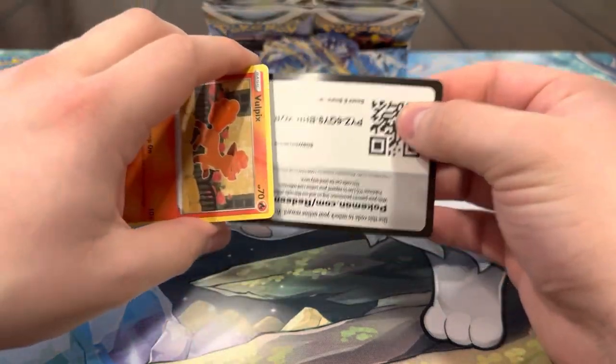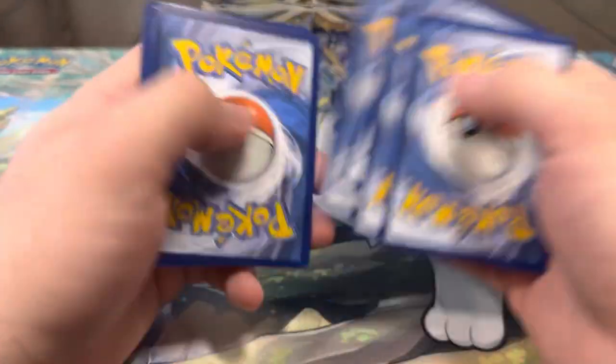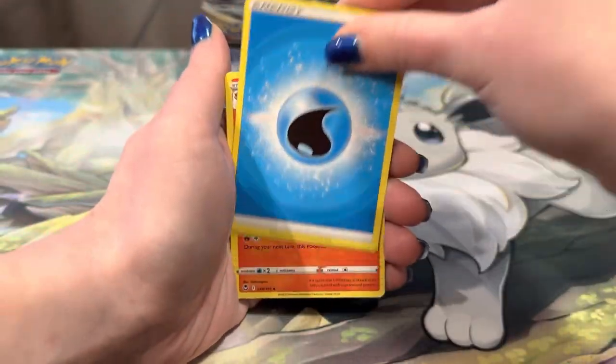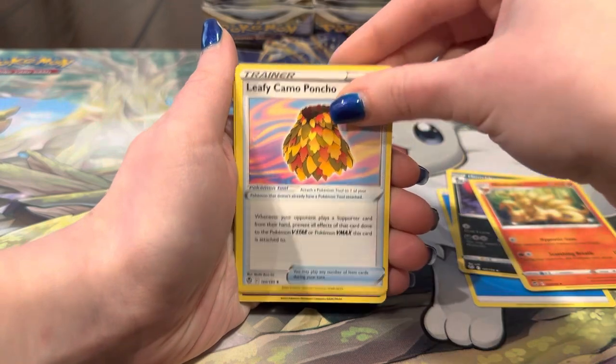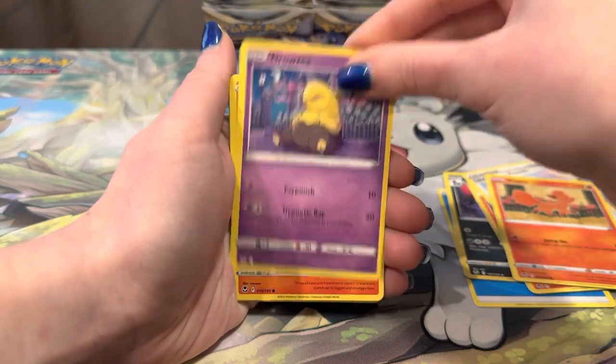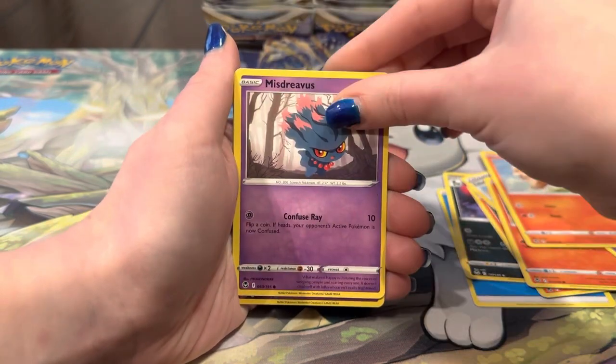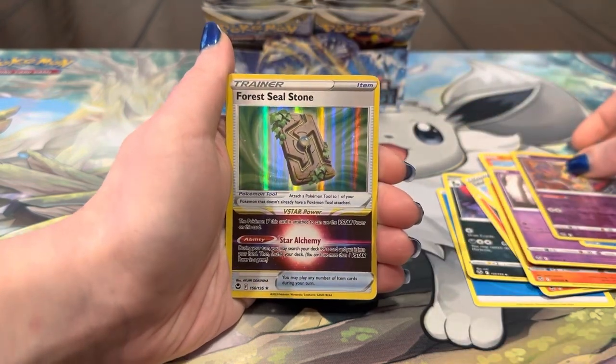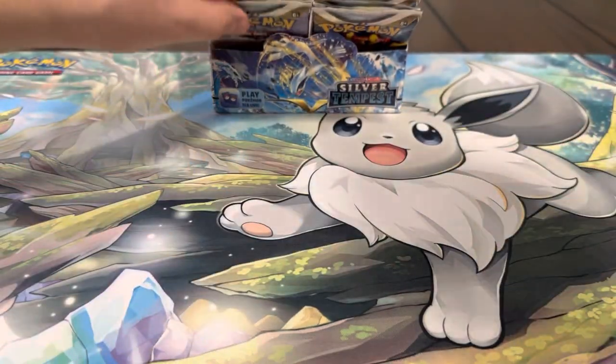We already have that Regidrago though, but it's all good you guys. We probably won't get the Lugia alt art or Regidrago again, so any other nice hits would just be extra for the binder. Energy, Honchkrow, Ninetales, Leafeon, Volcarona, Drowzee, Growlithe, Misdreavus, Wailmer, Jynx. I like the reverse Jynx though — that reverse Jynx is pretty cool.